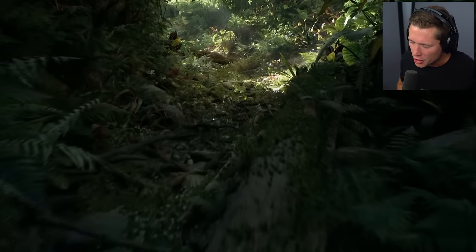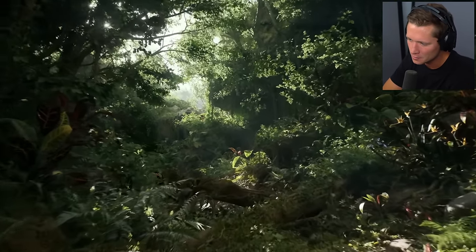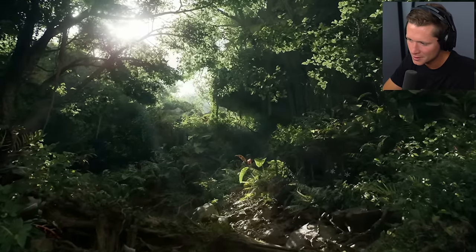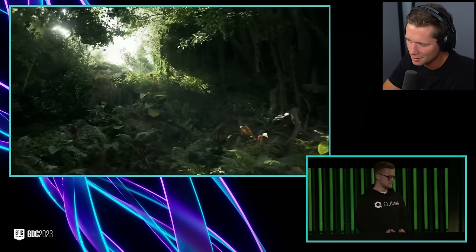Today we've got something pretty cool. We are going to be checking out what the future of driving games could look like. The Fortnite team used these features to ship Battle Royale Chapter 4. Jacob and the team at Quixel — this is from Epic Games and Unreal Engine 5.2 — are also testing out the latest functionality that we've been building for Unreal Engine.